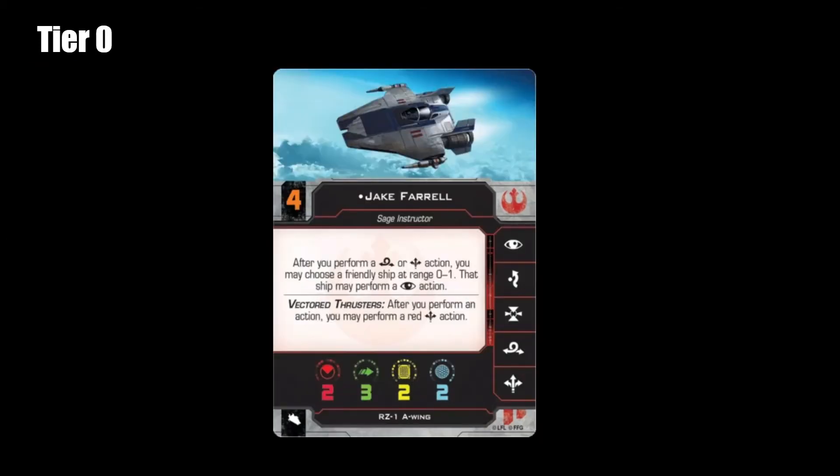For tier 0, we have Jake Farrell — he's our only tier 0. The reason Jake is tier 0, even being on Initiative 4, is he's able to play the role of support, ace, and aggressive ship all in one go. His ability to triple action is incredible. If you can triple action, you're an immediately tier 0 ship — you shouldn't be able to triple action this game consistently. What Jake's triple action does is he's actually able to triple action himself and then pass more actions to other people.